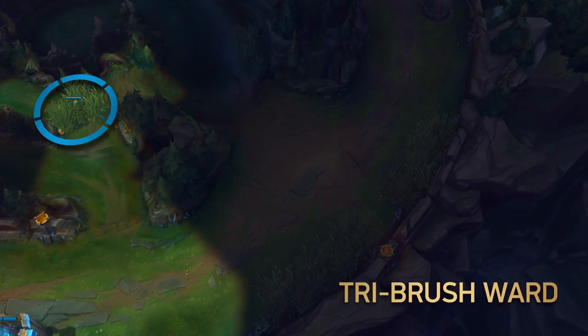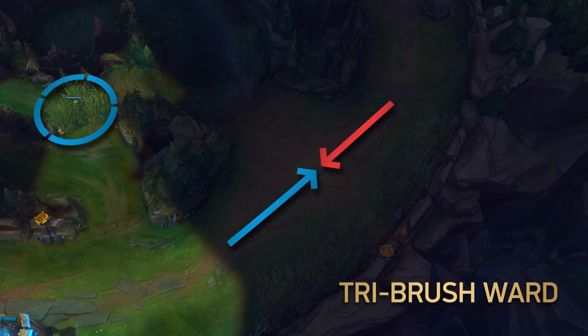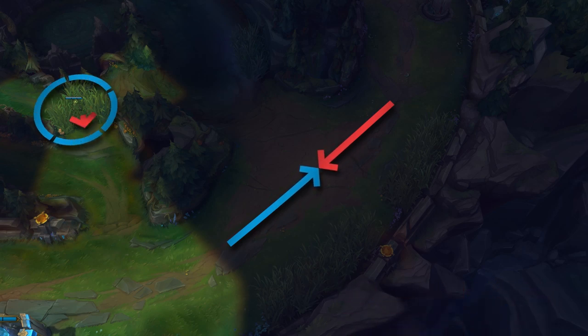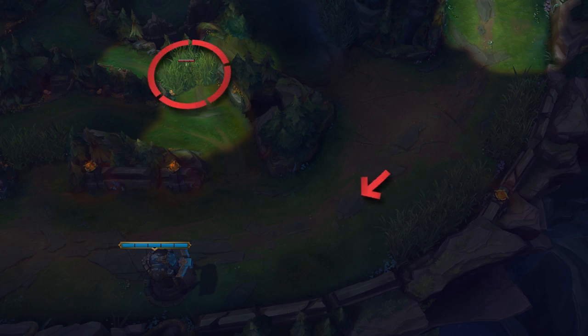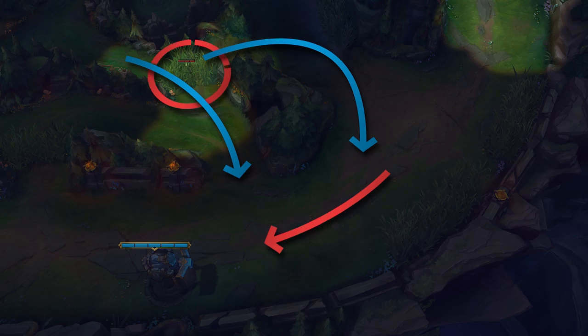For blue team, this is a standard defensive ward for when the wave is even. The most successful gank a jungler can get off here is if they loop around behind you — this ward spots them so you can get away safely. And for red team, this ward serves a similar purpose to the Krug ward. If you're pushing aggressively, this ward allows you to see if a jungler or mid laner is trying to wrap around through their jungle to get behind you for a gank.